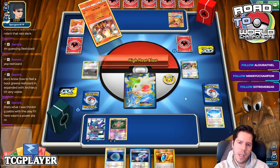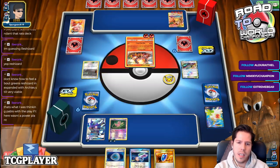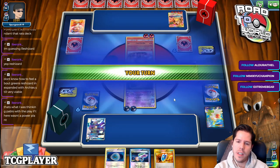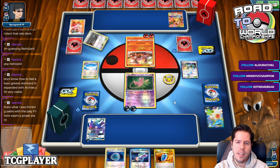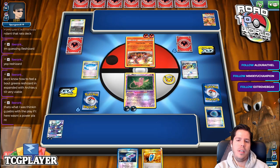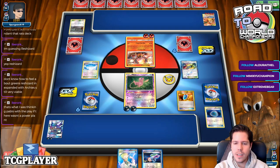That would be the play. Unfortunately it's not looking great — I can't just Dark Leap and then hope for an N-GX next turn. It's really silly that I've drawn basically nothing and have to call Wrist twice for two. I need to draw Oranguru and energy.